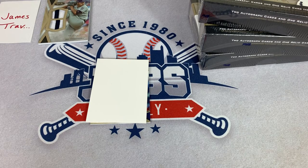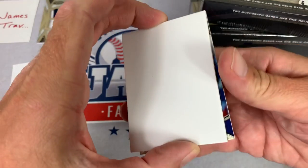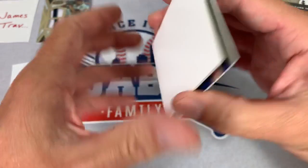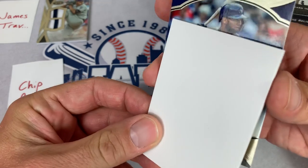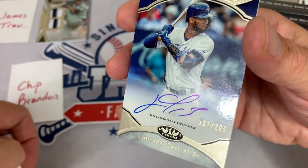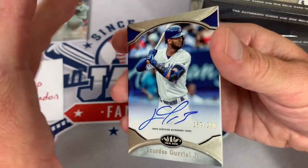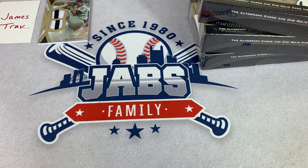Next up, spot number 3 from the randomizer is Chip. Best of luck to you, Chip — you've got to beat 4. The card is going to be a Lourdes Gurriel Jr., and unfortunately it's out of 299. That's not going to get it done — it's 167 of 299. A nice-looking card and a great box with the Cal Ripken Jr., but this one goes in James' pile. Chip has been eliminated along with Josh.